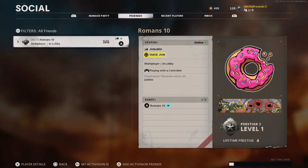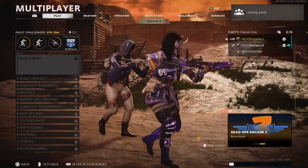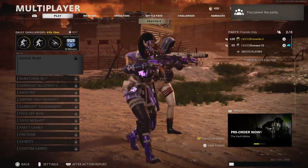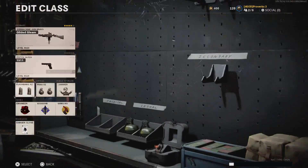To start the free camo glitch, head into multiplayer and then join a friend who is also in the multiplayer lobby. Once in the party, head to create a class, select a loadout, and then make sure you have Lawbreaker equipped.